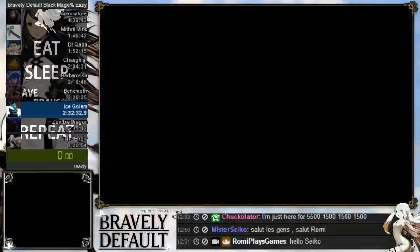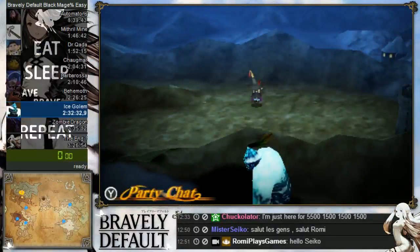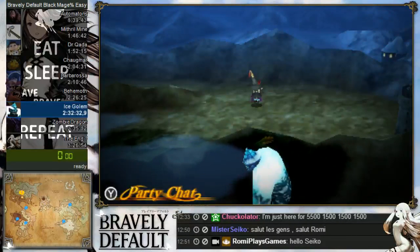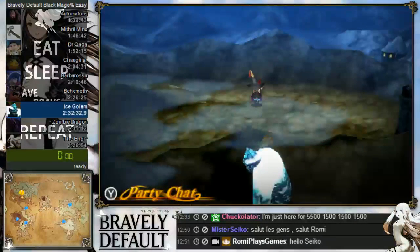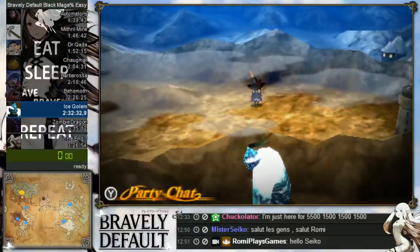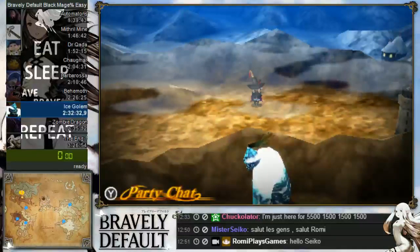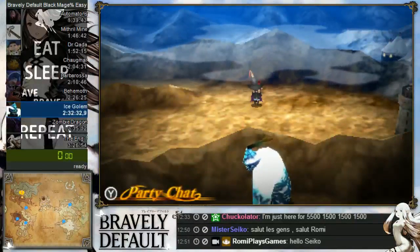Chapter 3 is done. It's quite scary because of the Behemoth — you can do a near-perfect chapter 2 and then the Behemoth wrecks your run. Overall though, chapter 3 is just really long because of the backtracking. With practice it will be very easy. Just train for the Behemoth. We are now going to do chapter 4 right after a break. See you in the next video, and if you have questions hit me up on Twitch or in the comments.